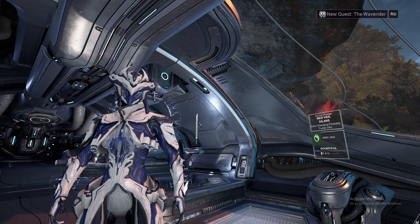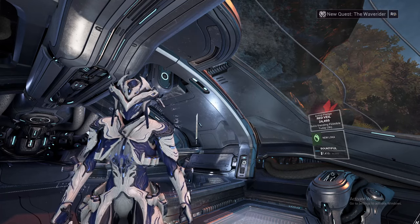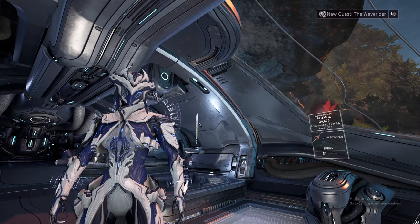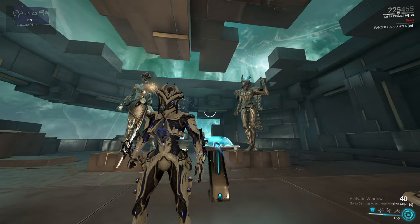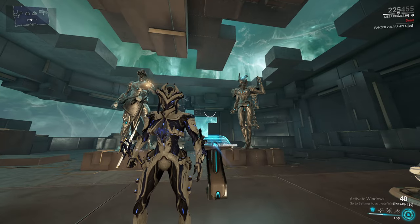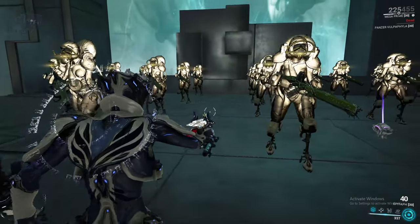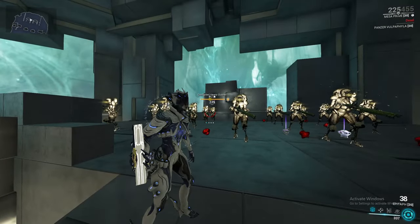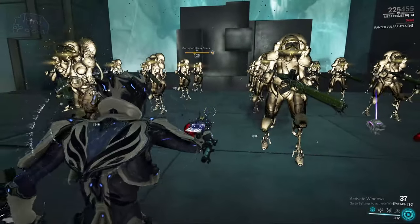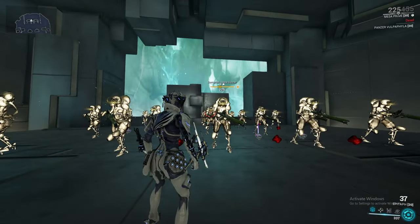Now that you know where to get your Epitaph, let's hop into the sim and I can show you why this gun is really, really good as a primer and a damage weapon. The Epitaph is a secondary that has two firing modes. The tap fire is a sort of AoE blast that has guaranteed cold procs. These cold procs do not show up in the stats for the weapon, but they are guaranteed to happen every single time, and those will just slow down enemies.